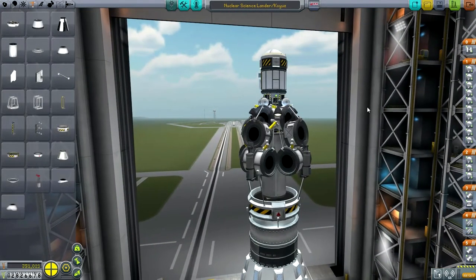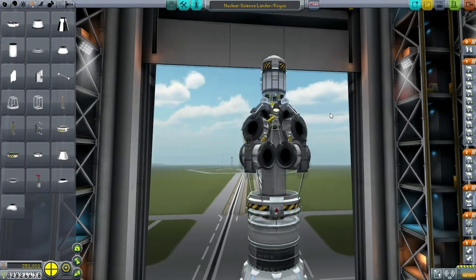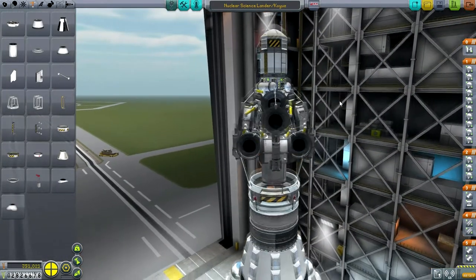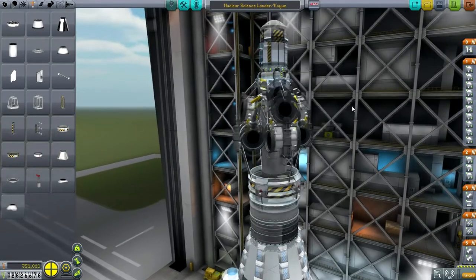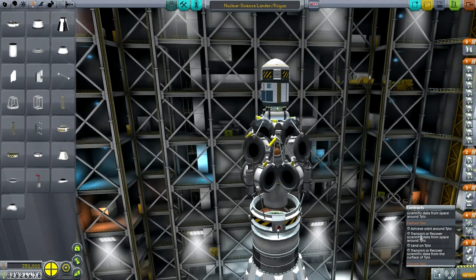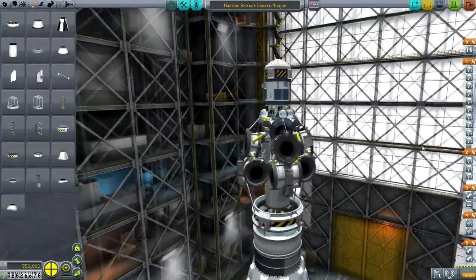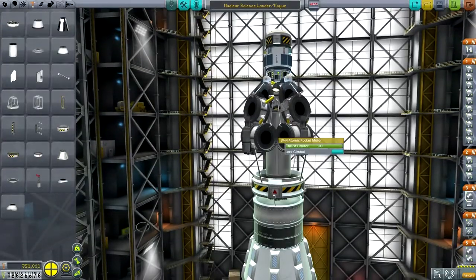Let me go to my second candidate for a new SSTO recoverable launcher. We're going to launch another nuclear science lander. If the other one is going to Val, we'll try Tylo with this one — though it might not be able to work out. We'll at least get into orbit around Tylo. We've got a contract: achieve orbit around Tylo, transmit and recover from space around Tylo, land, and then transmit from the surface.